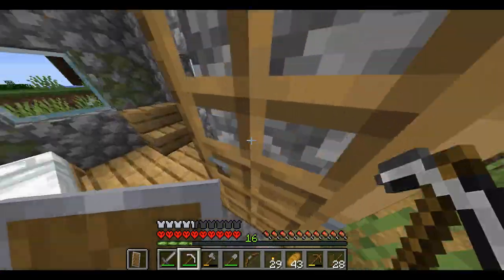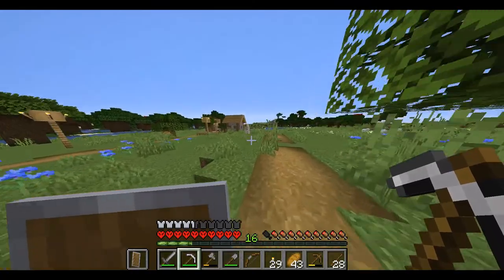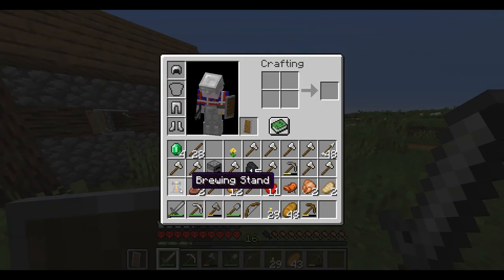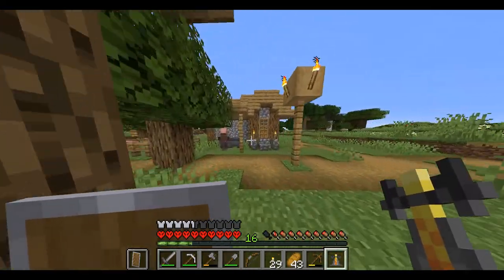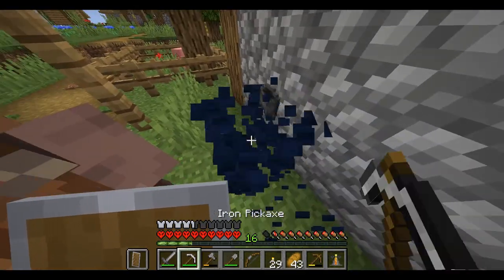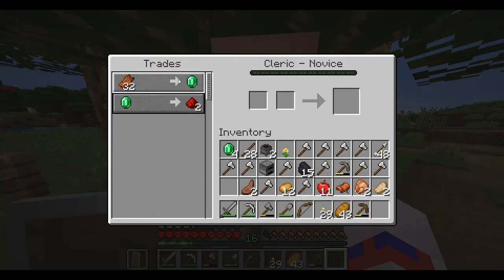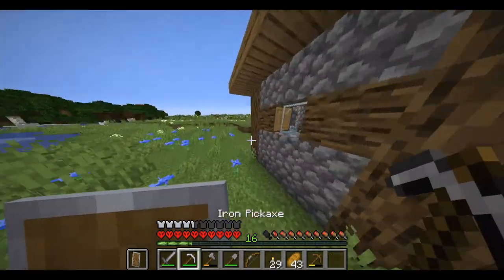How do you make a brewing stand? You need blaze rods and stuff — wait, I already have a brewing stand, nice! So I can make a cleric villager, which is going to be really helpful to get to the end. It's not really necessary right now but I'll do it anyway. He's a cleric — he'll sell me rotten flesh for one emerald, which is actually not a bad deal.